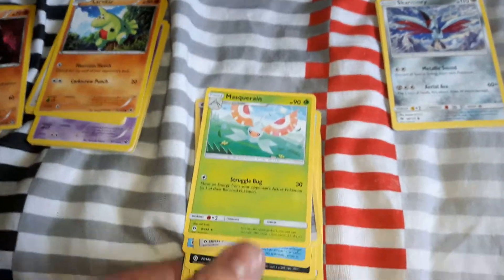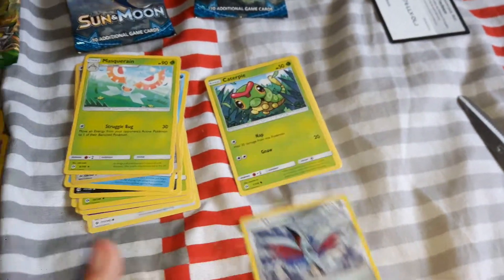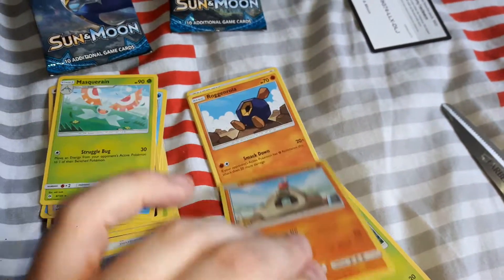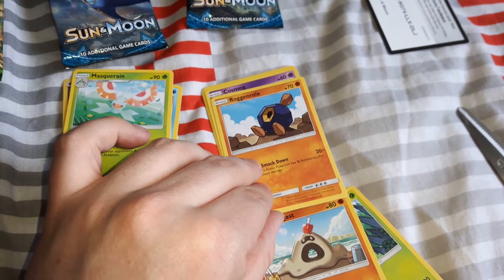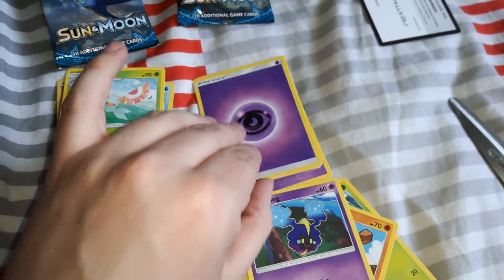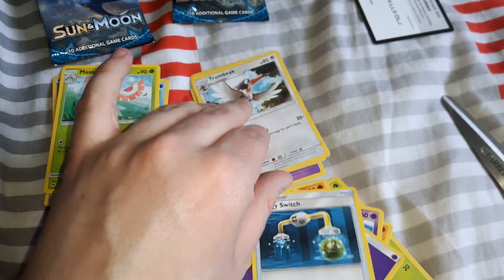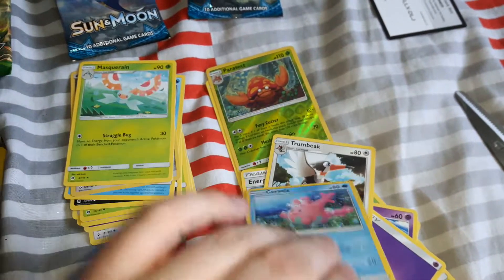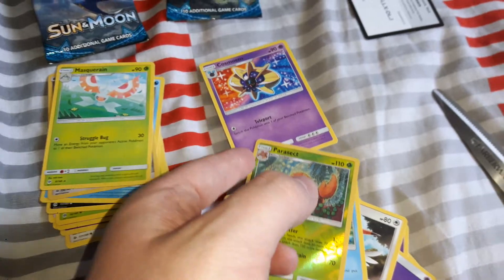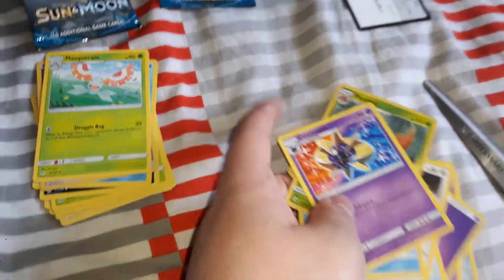Now the Decidueye pack. We got Skarmory, Caterpie, Sandygast, Roggenrola, Cosmog, Energy, Energy, Energy Switch, Trumbeak, Corsola, Parasect, a reverse holo, and finally Cosmoem. That's it for that pack.